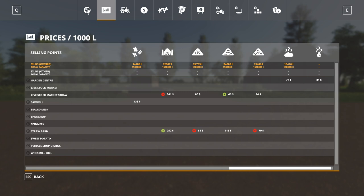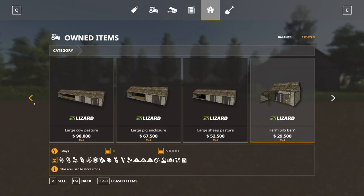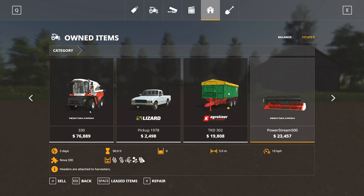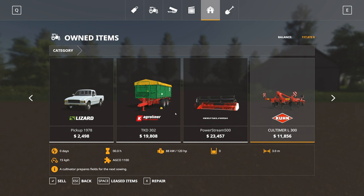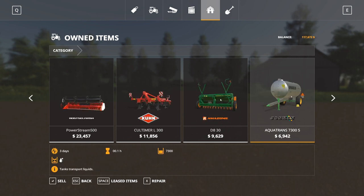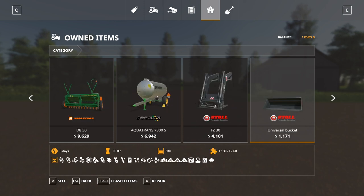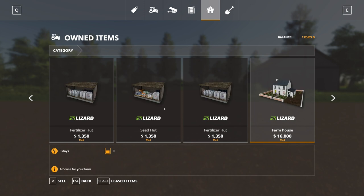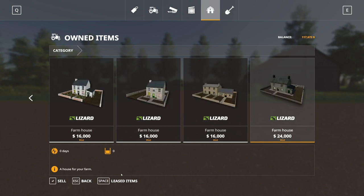Looking at starting equipment: you get a Voltra N-series tractor, a Fiat 1300 DT tractor, and a Case Puma 240 CVX — three starting tractors. There's also a Rostle Smash 330 combine with associated headers, a 1978 pickup truck, an Agriliner tipper trailer, a Krone cultivator, a 3-meter Amazon seeder, an old Joskin water tanker, a front loader attachment, a fuel transport trailer, and all the buildings for the different farms.